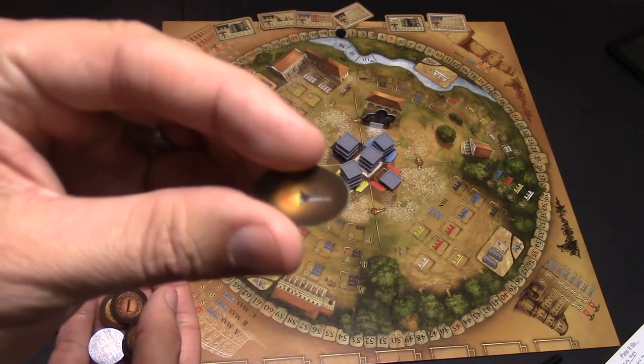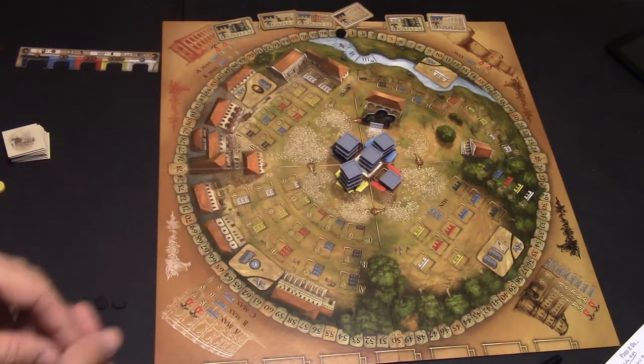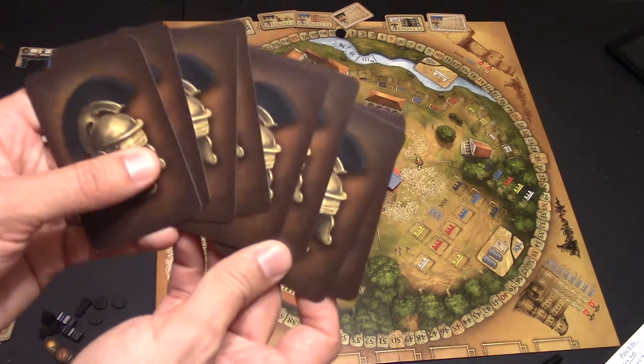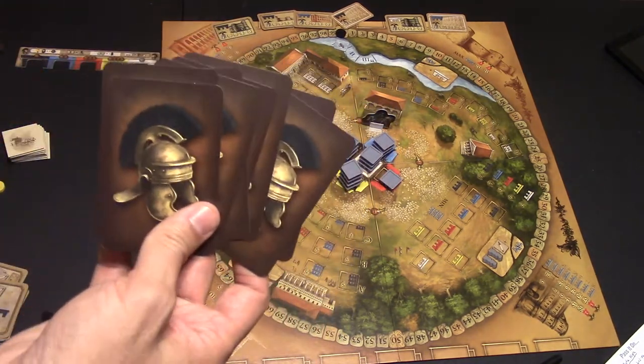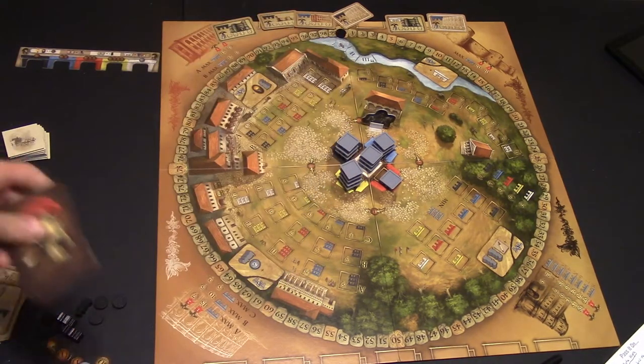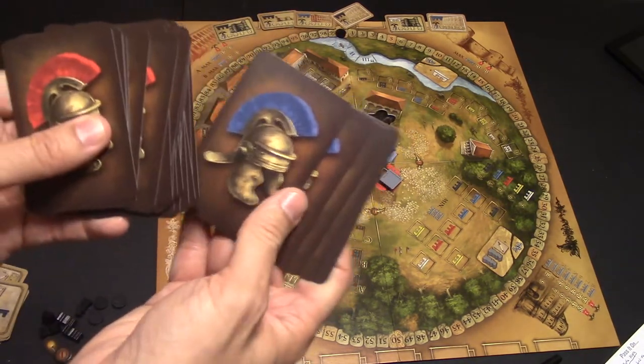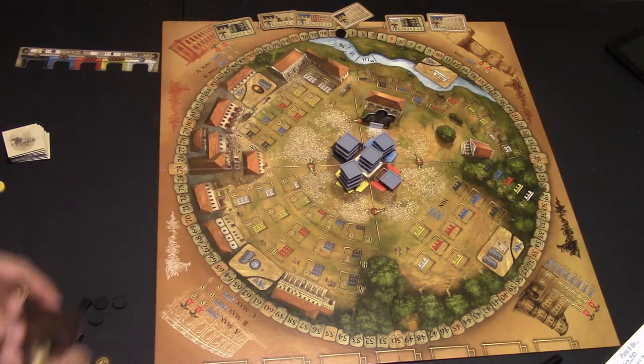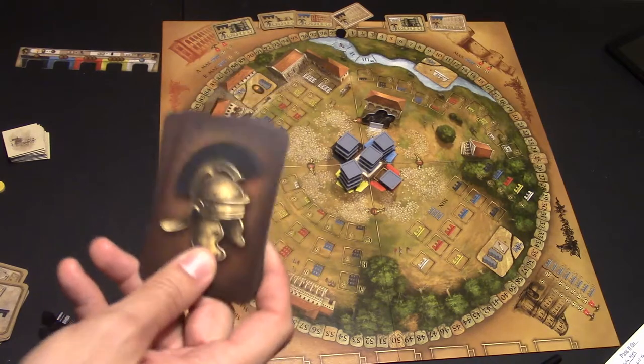You're also going to get a little torch, which I'll talk about what the meaning of that is. And then of course you will also get some player cards. Everyone has a stack of player cards according to their color. I have the black one, but red, yellow, and blue each have their own stack. It's the same cards except they're all shuffled up and they're all going to come out at different times.